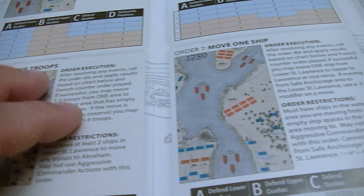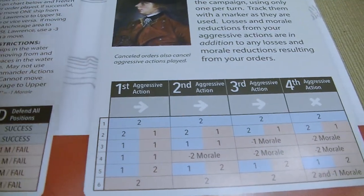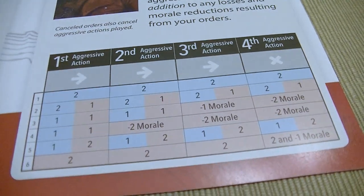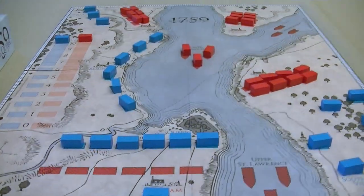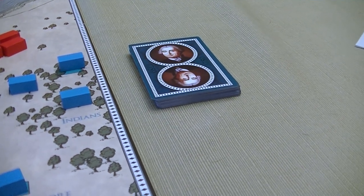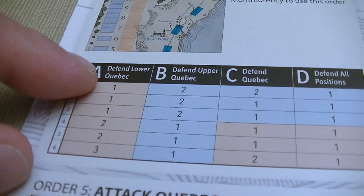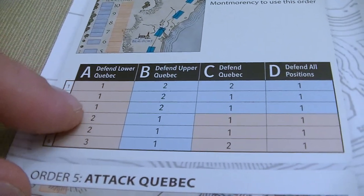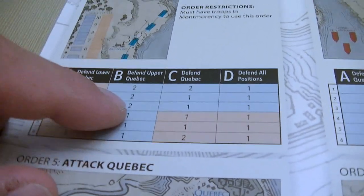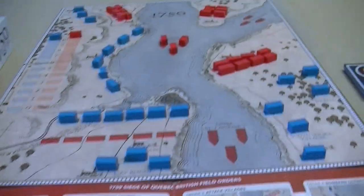We also have aggressive commander actions — there are four of them throughout the game. They give a boost to the game, making the actions more intense and a little more bloody, but we also have the potential of driving down our own morale. We choose one of these orders, then flip over one of the counter order cards to see what their actions will be, then resolve that action using this chart by rolling a die.